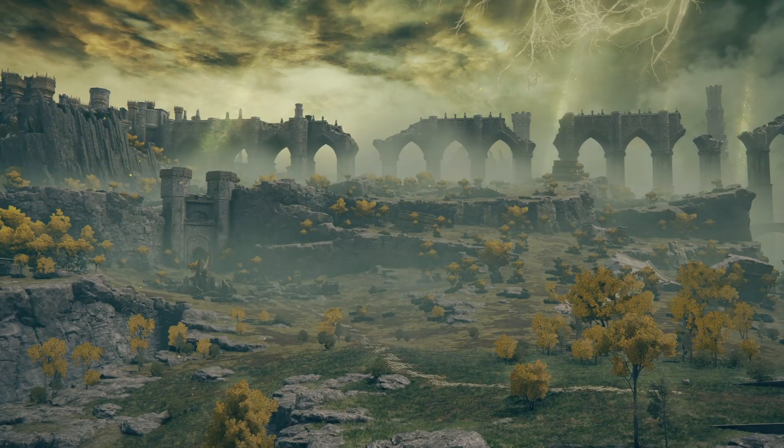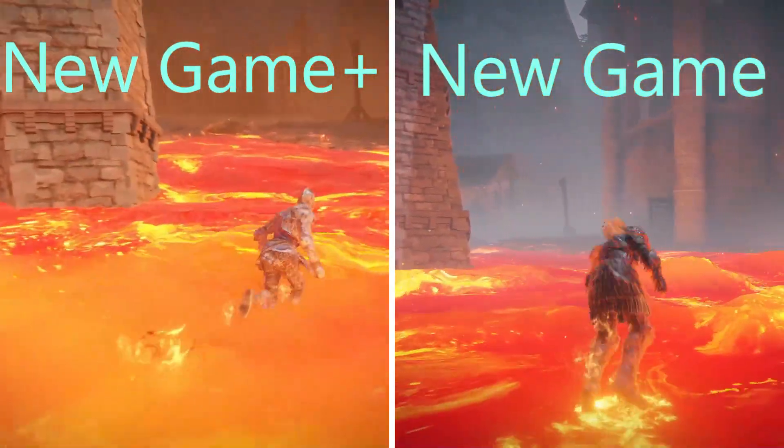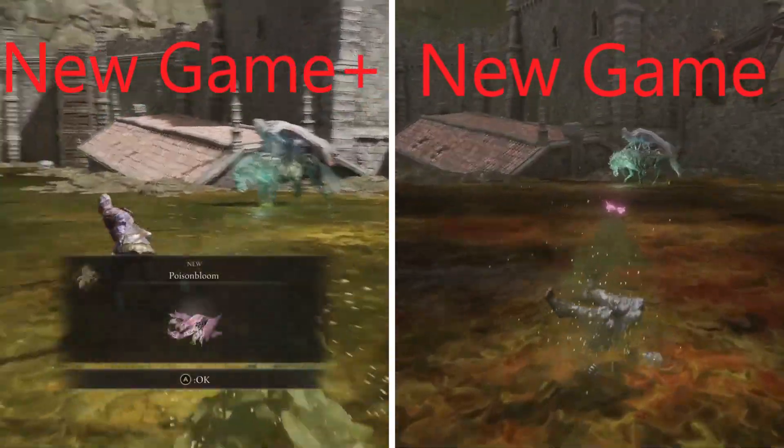While playing through your new journey in Elden Ring in New Game Plus, try running through some lava — you'll notice that your player doesn't receive a slowdown penalty like you do in normal New Game. This is also the case in heavy swamp areas, such as the swamp in Shaded Castle.